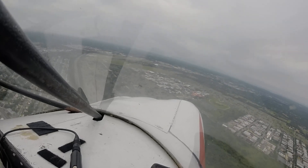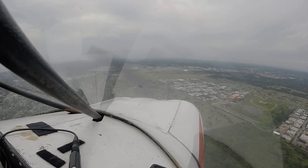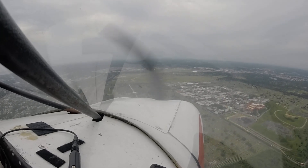Loscombe nine-two-seven, extend left downwind. Ventura six, from runway one-four, line up but wait. Next arrival, Cherokee, two miles. Wait, Ventura six.